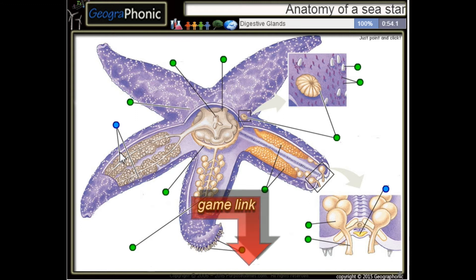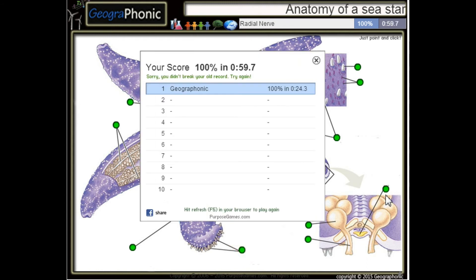These are the digestive glands. And this is the radial nerve. You can play this game yourself — look in the description to find a link.